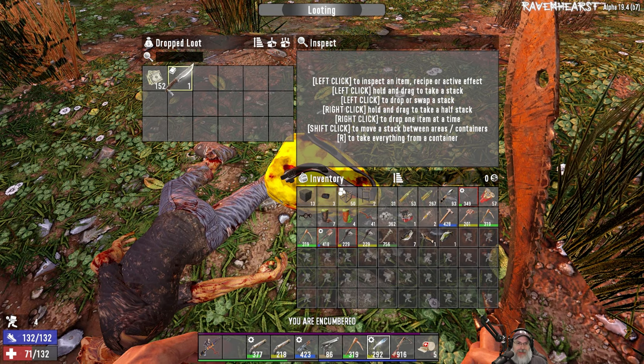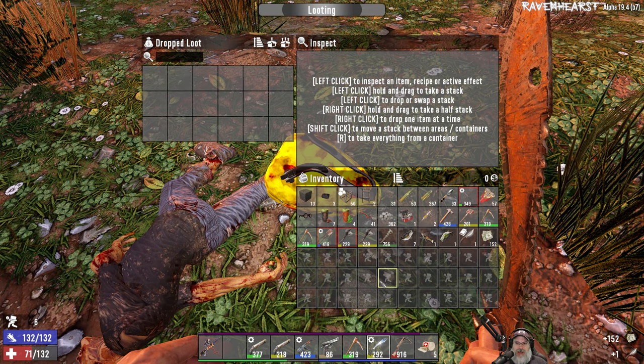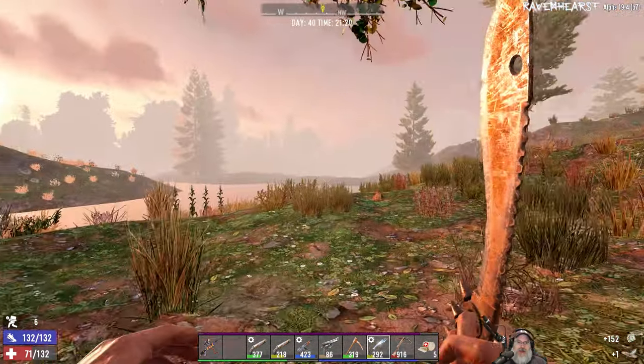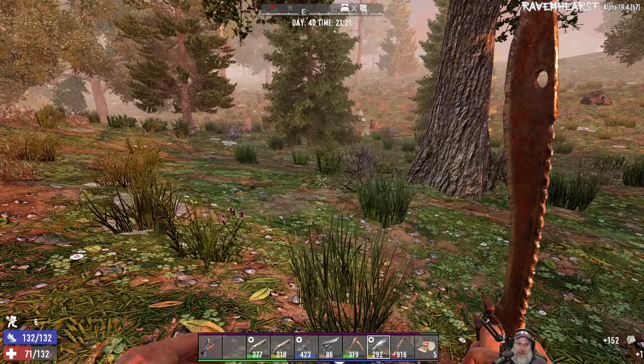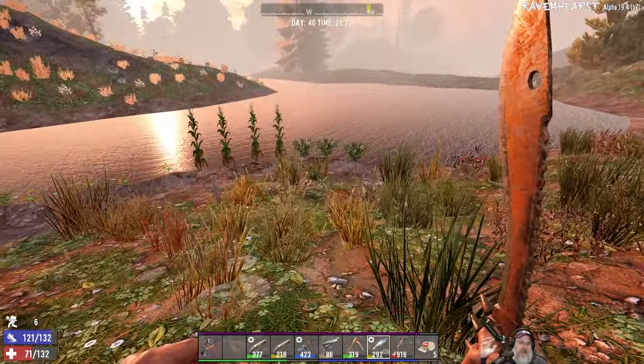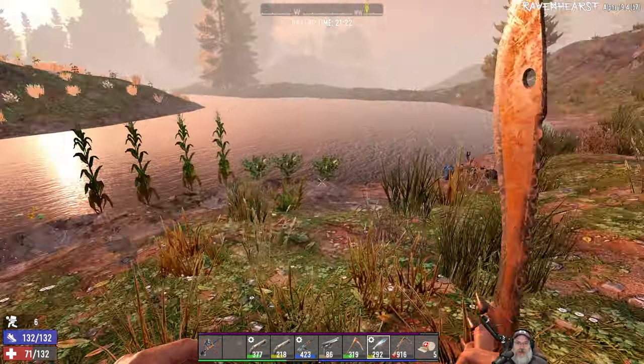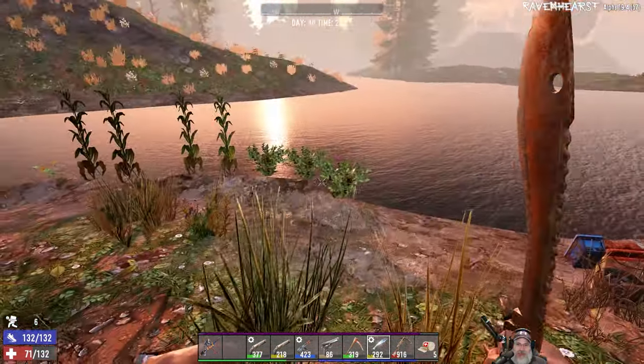Welcome back, everybody, to Seven Days to Die on Ravenhurst. I just killed this zombie and got the hunting knife schematic. Not that that really matters a whole lot to us now — I think I can actually make hunting knives, so I'll probably turn that in. I wanted to bring you guys back for a quick update. I've been doing a lot of stuff off camera. Spent a couple of in-game days since the last episode.